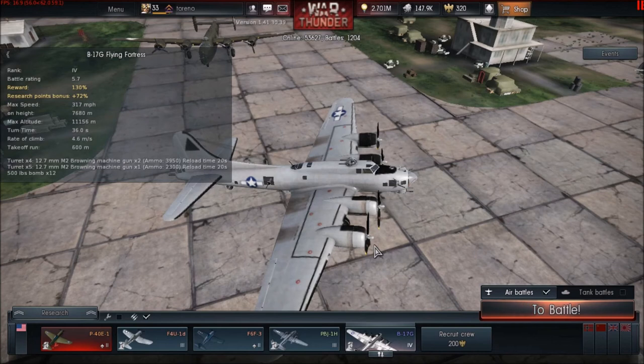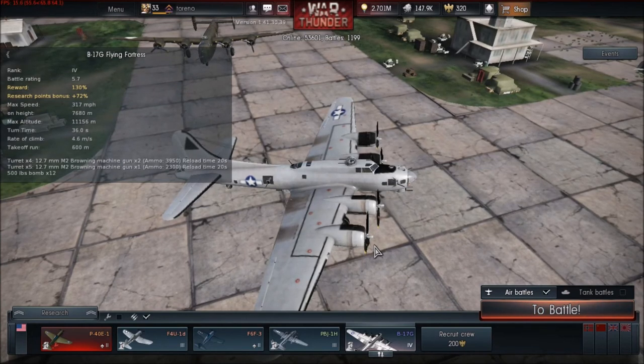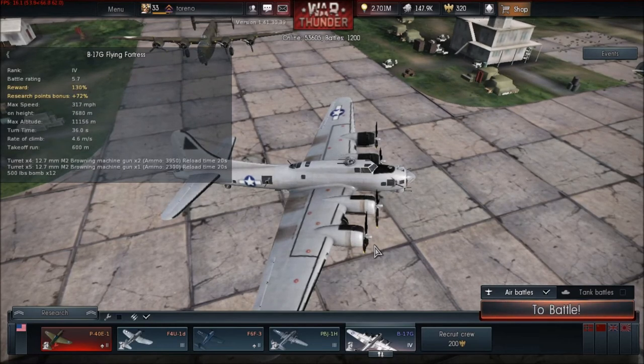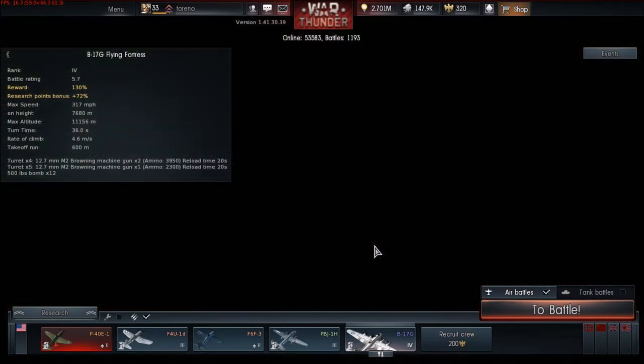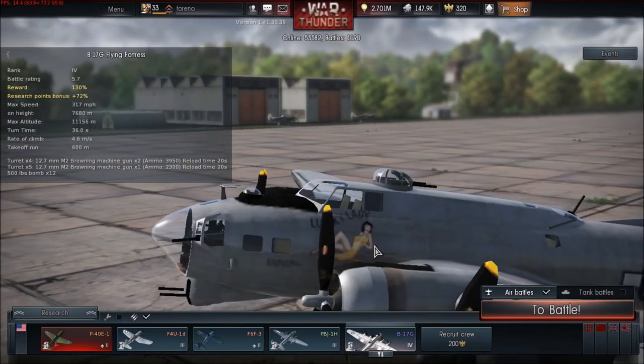At the end of the day, it comes down to personal preference. I make a lot of points and Silver Lions from bombing because I'm a good bomber pilot — I can get to my target, drop bombs, and defend myself. For those who are better fighter pilots, you may get more RP and Silver Lions from shooting down aircraft.